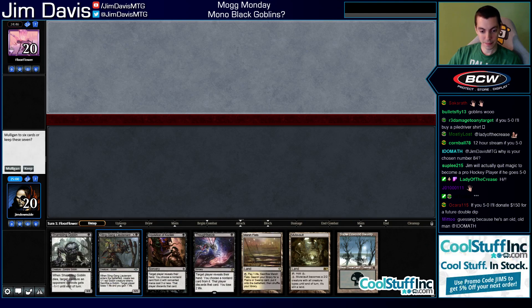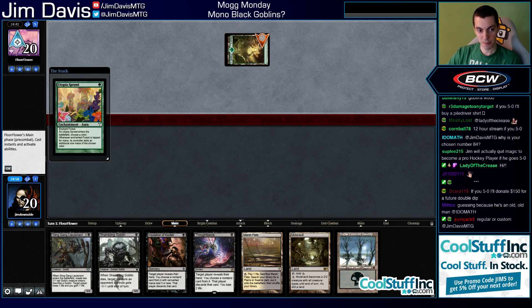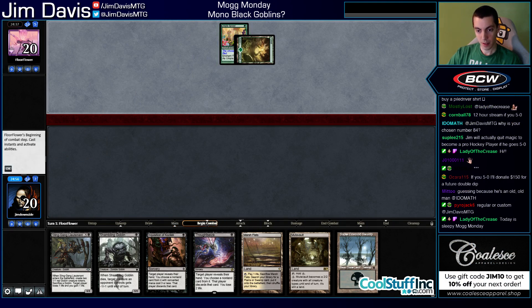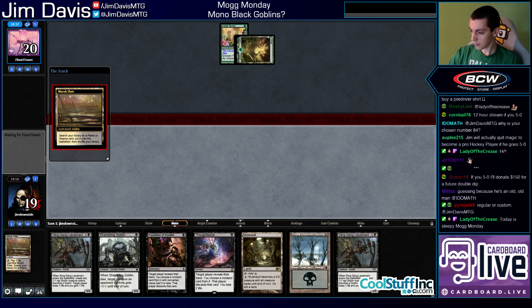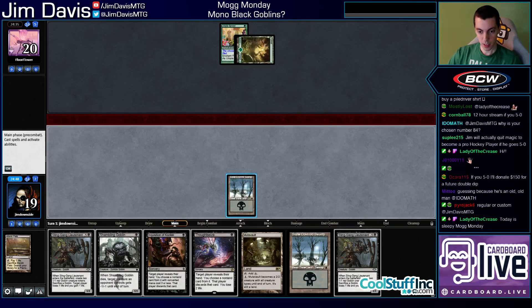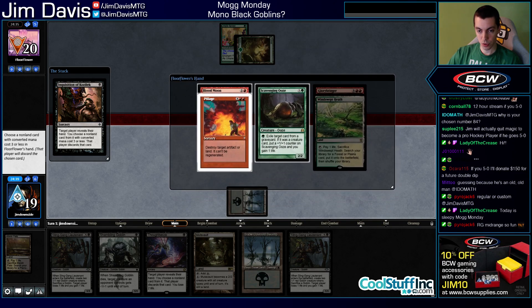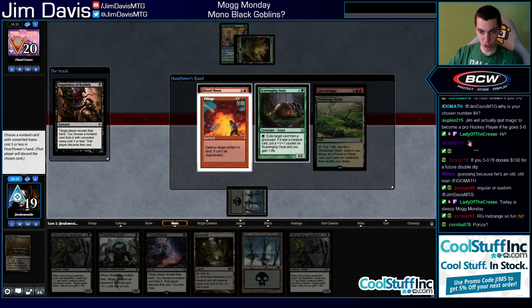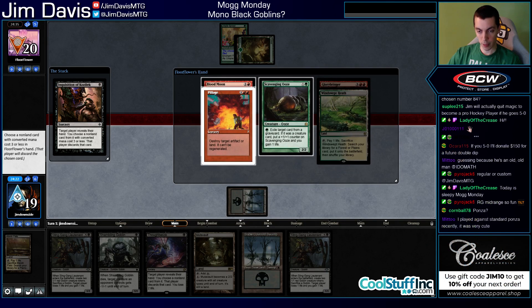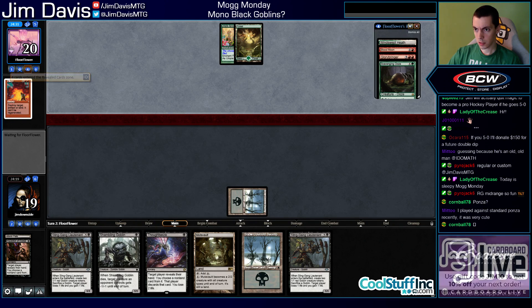Alright, round one - Shambling Goblin, let's do this. Opponent has Utopia Sprawl - looks like Ponza. We might get Blood Moon'd. I'll fetch a Swamp if I don't draw one. So there's the Ponza deck - Blood Moon, Pillage, Scavenging Ooze. Blood Moon is basically irrelevant now that we have two swamps. We can Thoughtseize the Pillage. Blood Moon is not the priority - the Bloodbraid Elf and Glory Bringer are the threats.